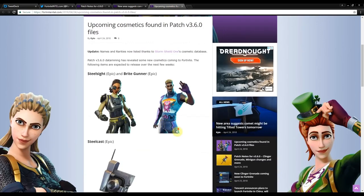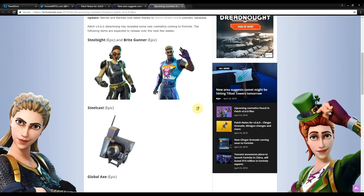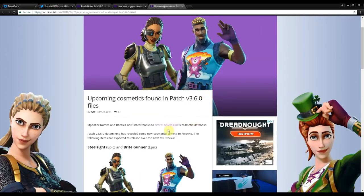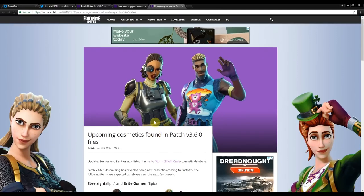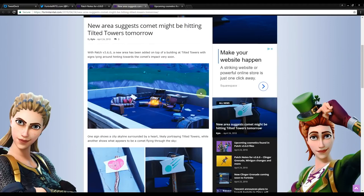The new cosmetic is the bright gunner, which is the male version of the bright bomber. Everyone loves the bright bomber skin and they never release it back into the store, so now they have a male version. A lot of you watching are going to want to cop this while you can. We're going to talk about how you can get it for free — it's going to be a giveaway. We also have a new meteor strike coming to Fortnite Battle Royale.